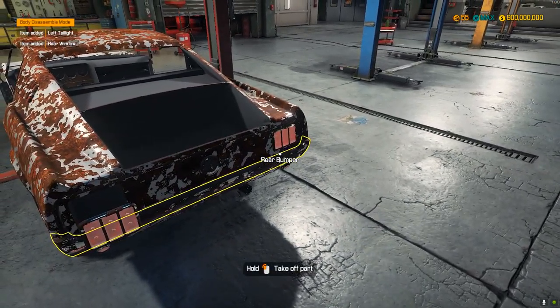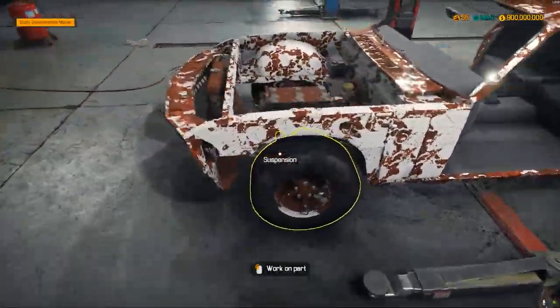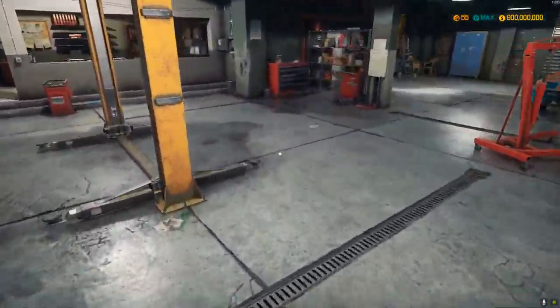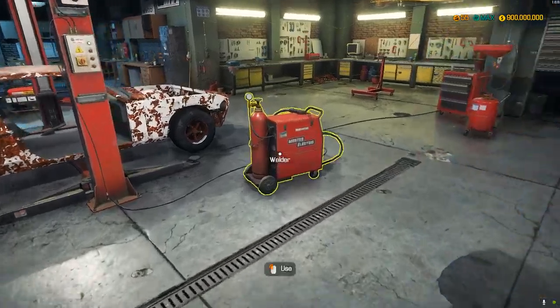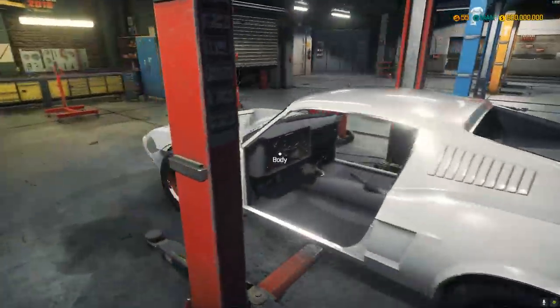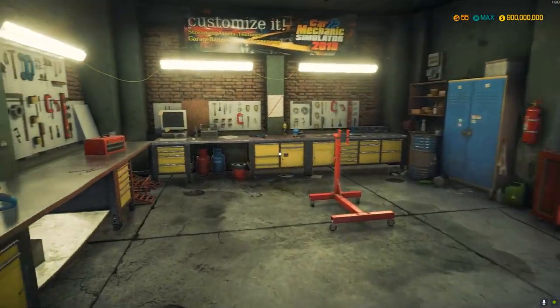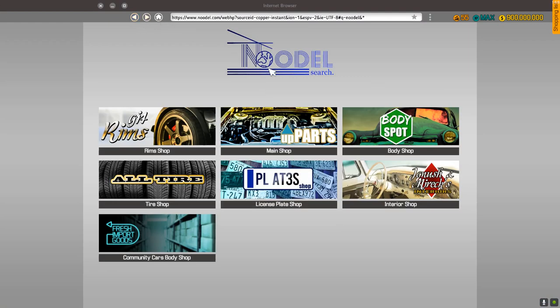We definitely need the tail lights, the bumper — and definitely need a new exhaust for the next video. We can use the car lift and look at it — look how beautiful it looks! So what is this called, a fastback? I'll search 'fastback' and see if anything comes up.